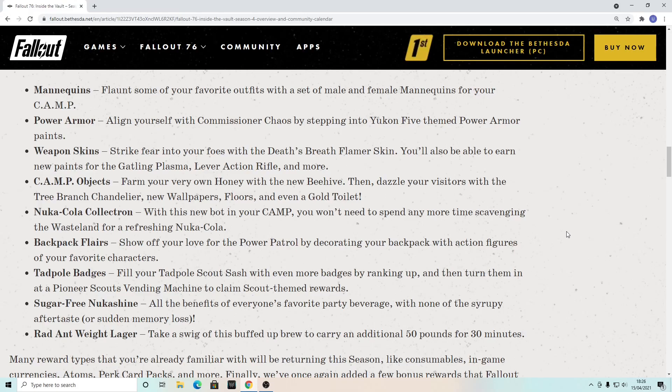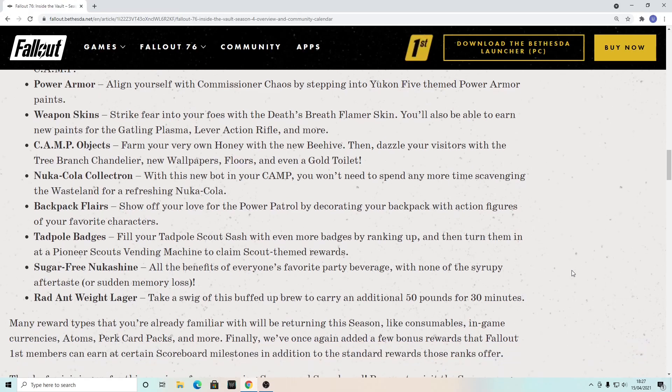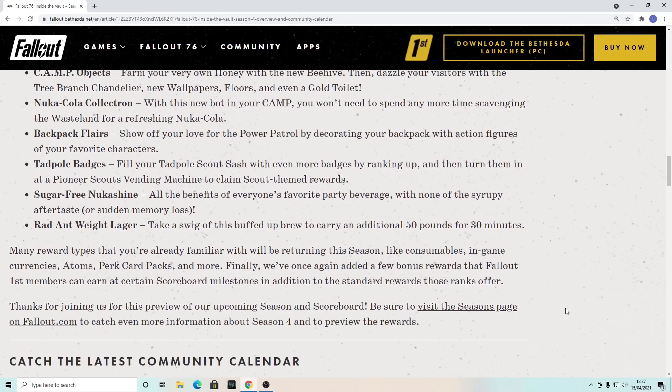Sugar Free Nuka Shine gives all the benefits of everyone's favorite party beverage with none of the aftertaste or sudden memory loss — we're going to get new Sugar Free Nuka Shine. Then there's Rad and Weight Lager — take a swing of this buffed-up brew to carry an additional 50 pounds for 30 minutes. For all the hoarders out there, that's good news. We're also going to get the usual season rewards: consumables, in-game currencies, atoms, perk card packs, and more.